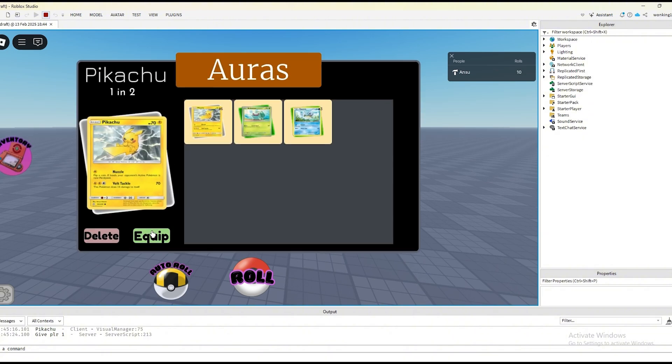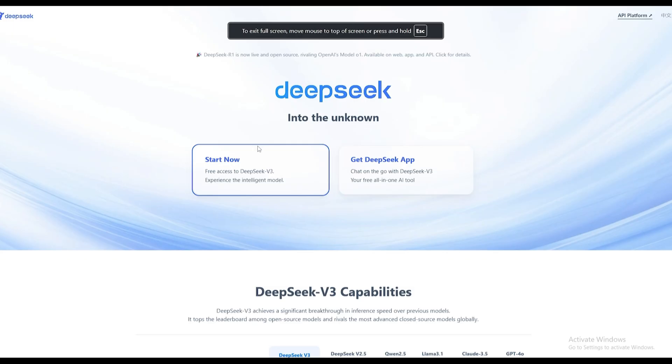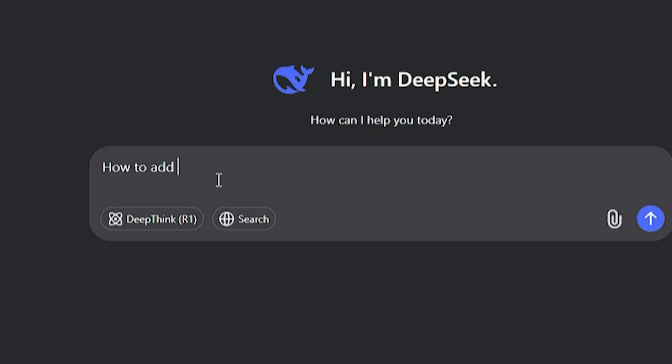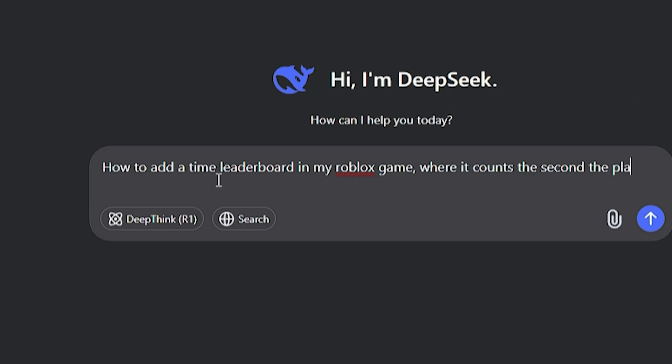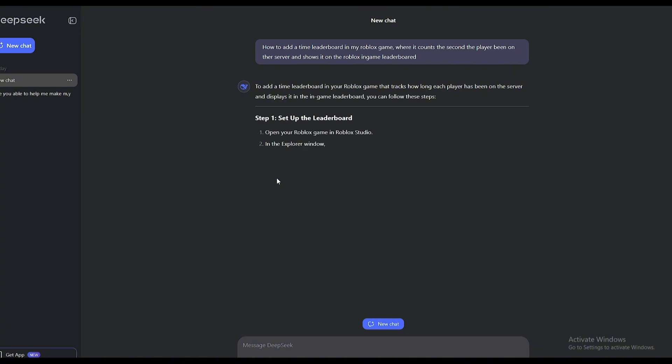So we have an inventory system with a bunch of cards, and I'm gonna try to make it so when you equip a card it shows on top of your character's head. That's basically where we are right now. And what we want to ask DeepSeek is how to add a time leaderboard in my Roblox game where it counts the seconds the player's been on the server and shows it on the in-game leaderboard.